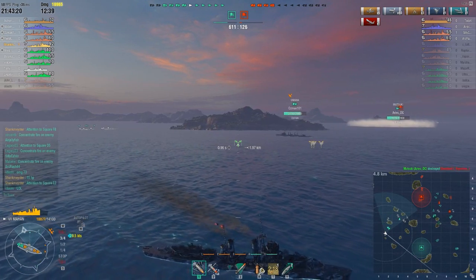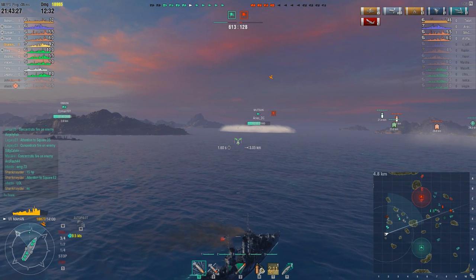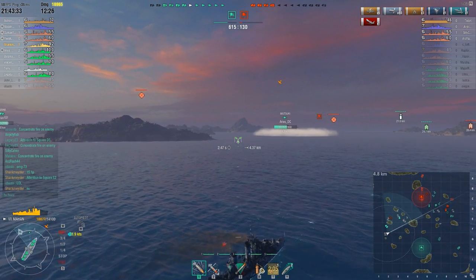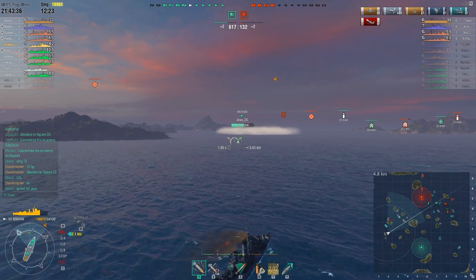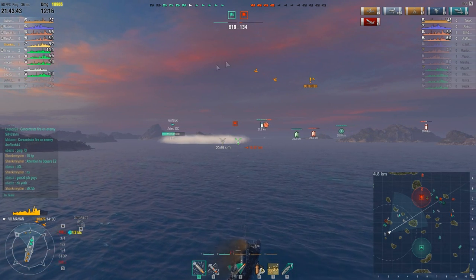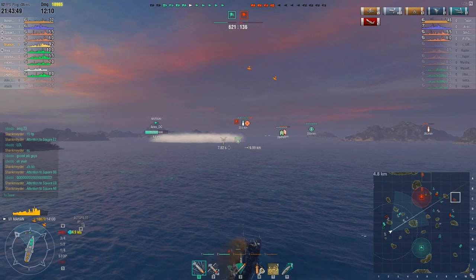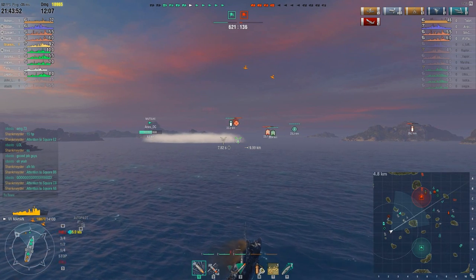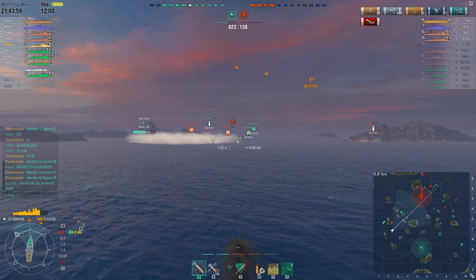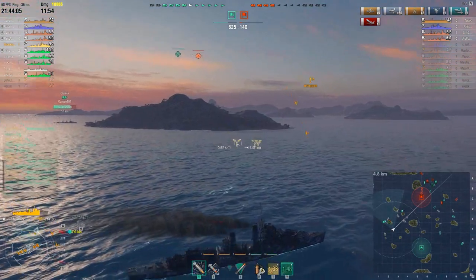Our victory is in sight. He's dead, everything down here is dead, and the round is almost over. They've got a cruiser way up north there. All our other destroyers are together up on the north side except for this one Matsuki down near me. We've only lost two ships — Atlanta and Omaha. They've got an AFK Colorado sitting in base right there — they're going to torpedo him to death. I don't know what's going on with that cruiser but I think it's going to get taken out, or it'll take out one of our cruisers or destroyers.